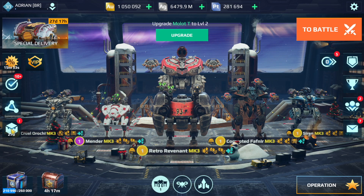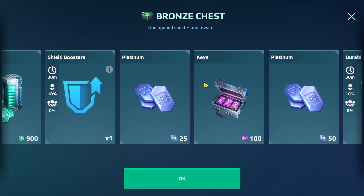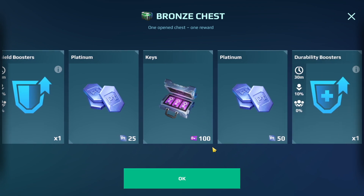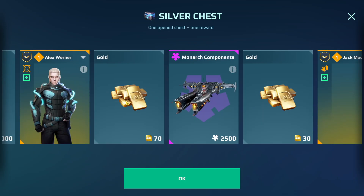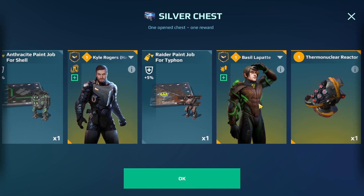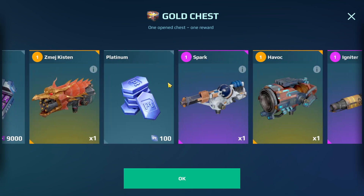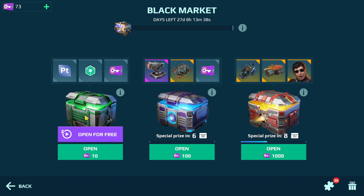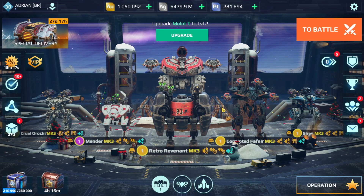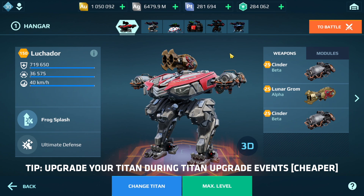Where can you get platinum? You can get it in the black market currently in the bronze crate — obviously this requires luck, but at least there's one way to get platinum. There might be some in the gold chest too. Also, when you are upgrading your titan, a tip: do the upgrades during the titan upgrade event because it's a lot cheaper doing it that way.